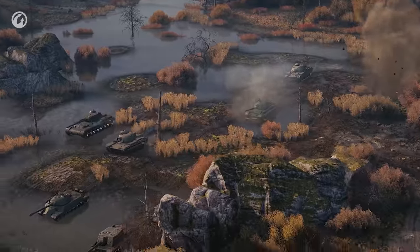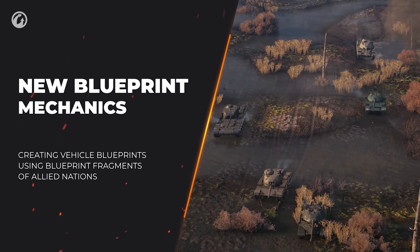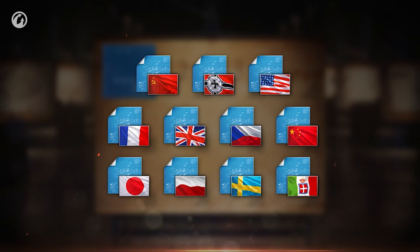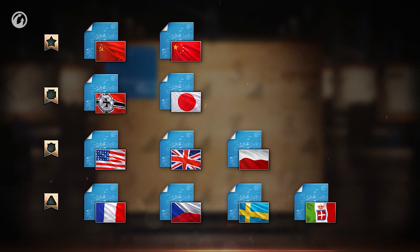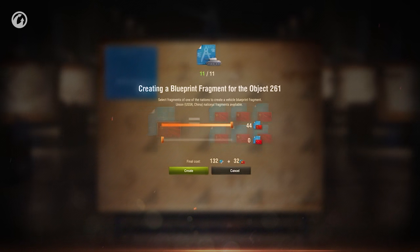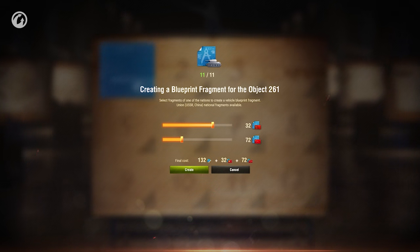You can research other vehicles using the new way of creating blueprints. The game now features a new opportunity for creating vehicle blueprints using not only the blueprint fragments of the selected nation, but also its allies from the Second Front Mission campaign. The fragments of allied nations are used at the rate of 1 to 6. This way, you can use blueprint fragments of nations that you researched completely or don't plan to research at all.